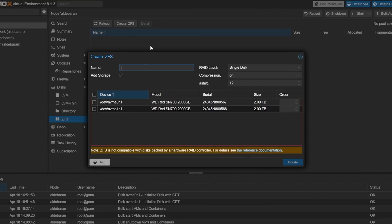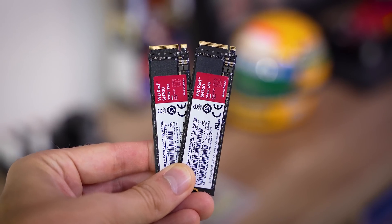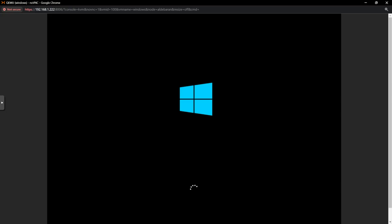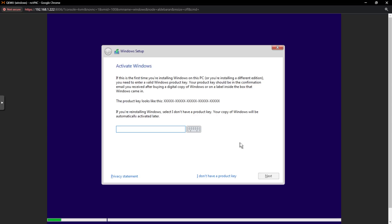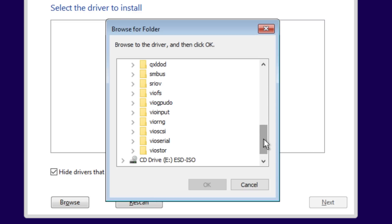First things first: creating a ZFS RAID on both of the newly installed NVMes — easy enough within Proxmox, which we installed in our previous server video, linked below. By configuring a RAID 1 here, our Windows VM should see a single viable drive for Steam games. In fact, we can even have multiple Windows VMs tapping into the same game library, although whether or not this can be done simultaneously is still above my pay grade. Gigabyte's virtualization settings in this board's BIOS were a bit convoluted — had to enable it in two separate places, which was bizarre. I've never seen that before, and the second toggle only showed up as an option after enabling the first.